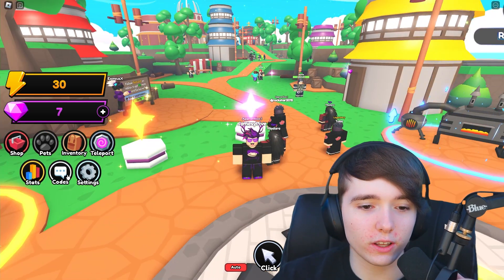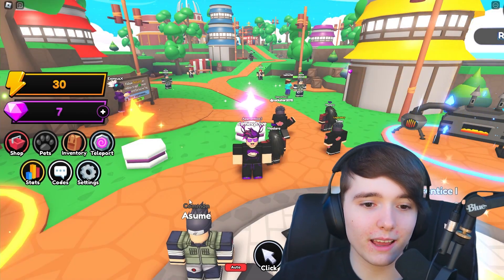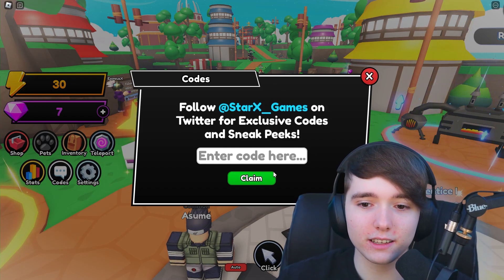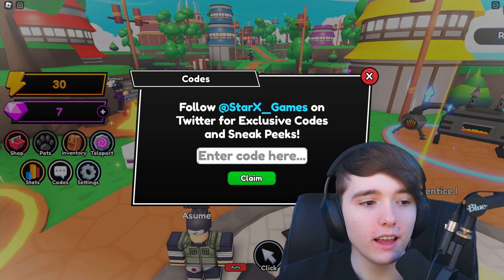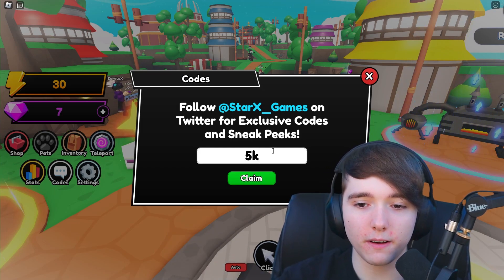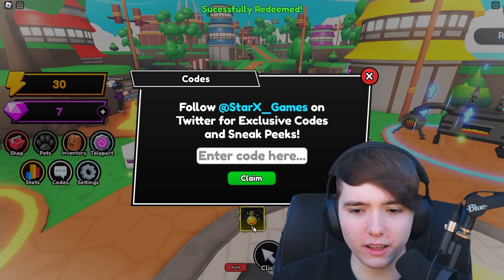Let's go ahead and enter the codes so we can get some boosts in the game. Once you are in the game, you want to go to the left side of your screen to the codes button right there, then this box will go ahead and show up. The first code we got here is '5k likes', which should give you a potion.